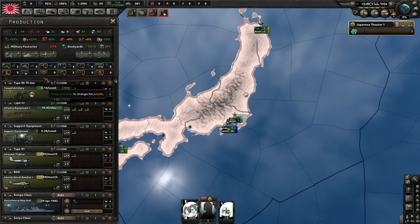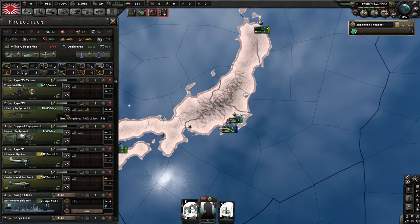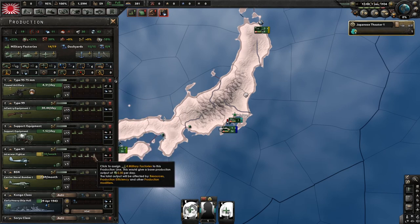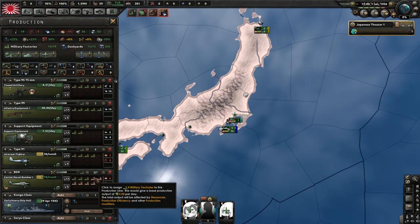Honestly, the production queue you have is fine. You just want artillery mostly — two on support, five on infantry, and five on artillery, because artillery is going to be very useful for later. And for planes, just do whatever you want, really.